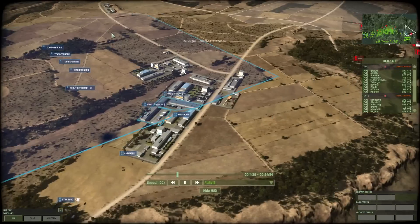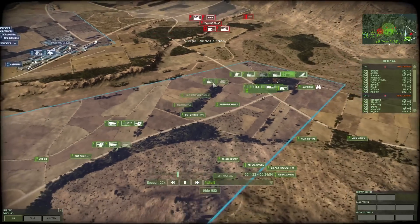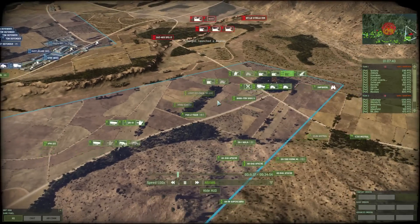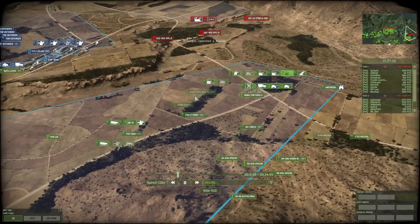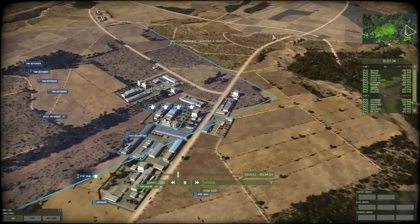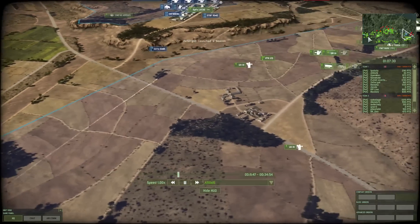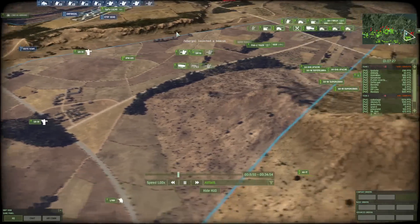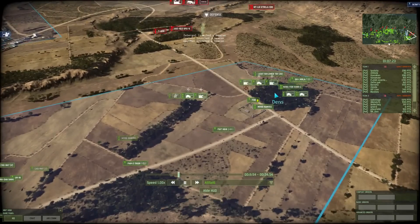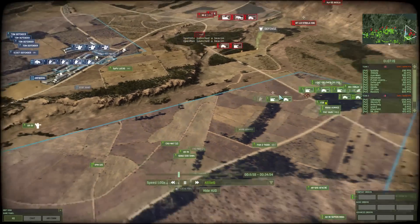I spread the ATGM units around the town so they could cover multiple approaches. I decided not to commit troops to the adjacent zone since I felt it was covered and the real risk was the enemy pushing directly toward my zone. Committing too many units elsewhere would not have been to everyone's advantage.